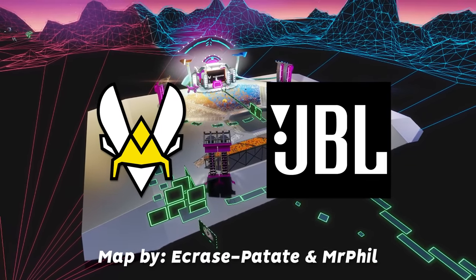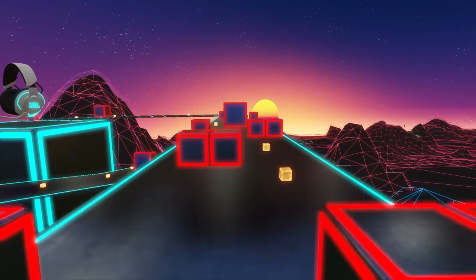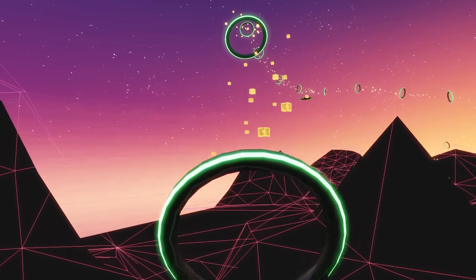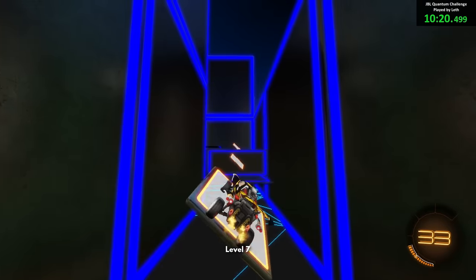Recently, Vitality and JBL, an audio company, partnered up to create a 9-level parkour course which showcases a bunch of crazy and new unique ideas that we've never seen before in Rocket League. You're going to see things like a drift race, a full speed track with tight turns, and so much more.